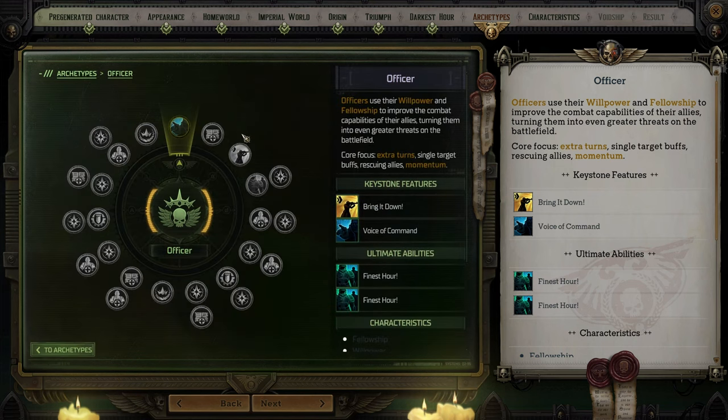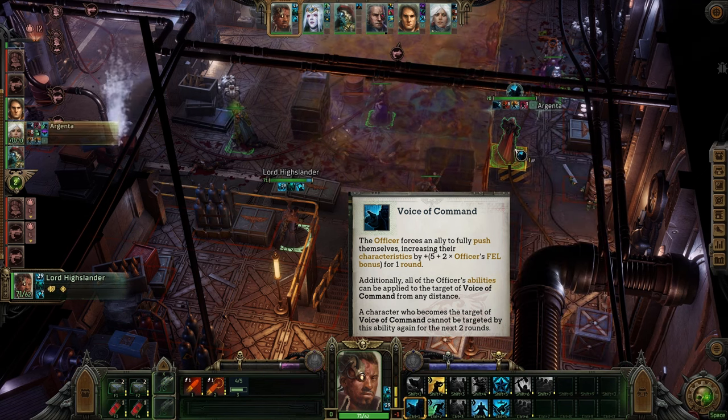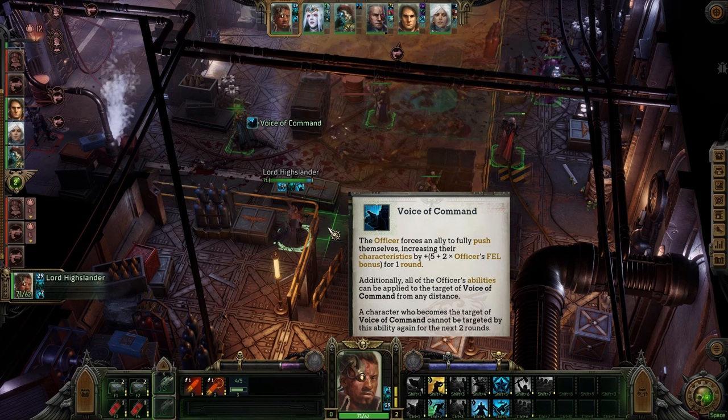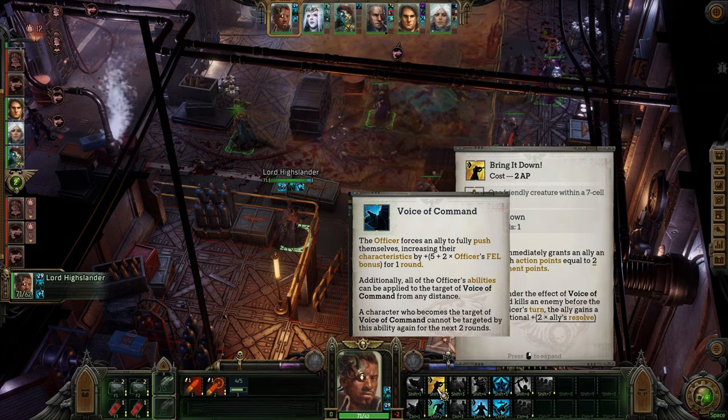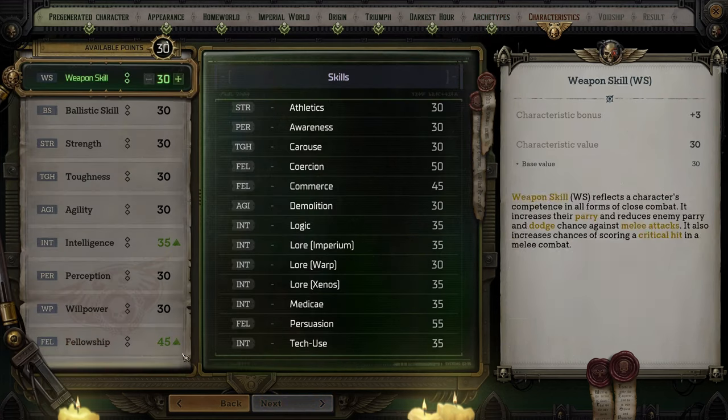Officer gives you Voice of Command which provides one character a bonus to characteristics that scales with your Fellowship bonus for one round, along with letting you use Officer abilities on the character from any distance. Once you have used this on an ally, you cannot target the same ally with this ability for two rounds. Many of your Officer abilities gain additional properties when used on a character that has this effect.